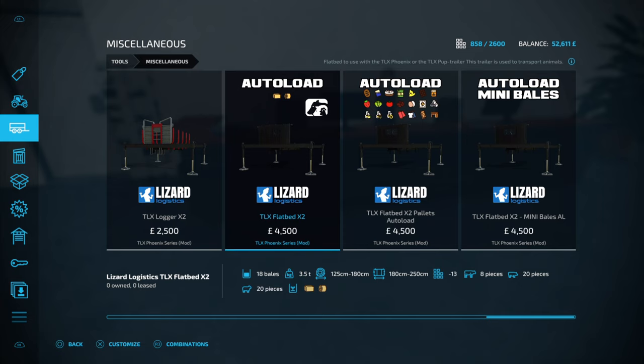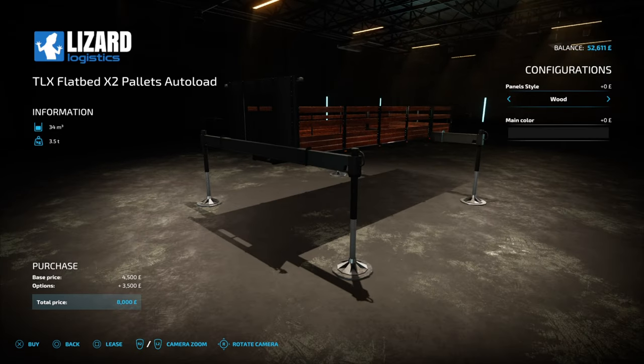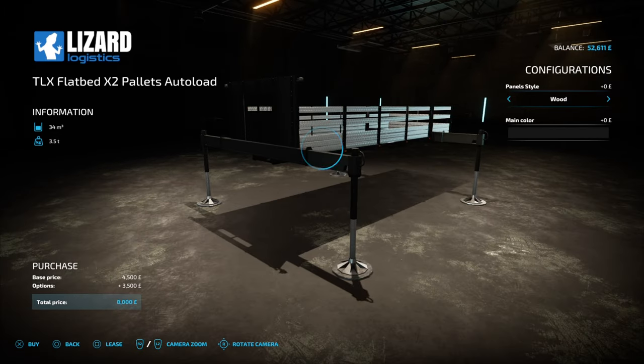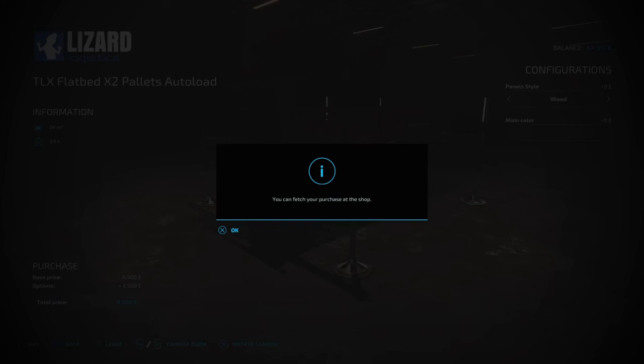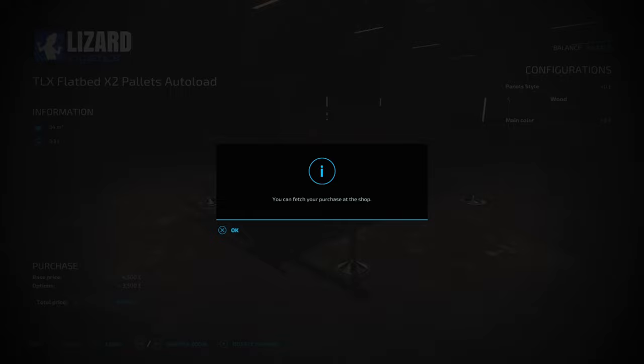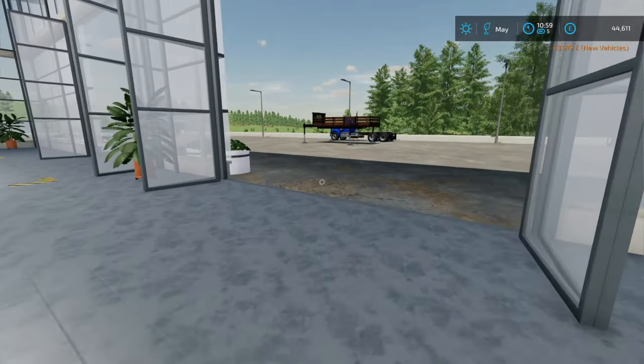Go right to the end and you'll see the TLX autoloads. There's mini bales, there's bales, and there's this one in the middle. You can see all the symbols of everything it will hold - four and a half thousand. This is the autoload trailer for your pallets. Just choose how you want it to look - wood or metal. I'm just going to choose wood. Get that purchased and then out we go.